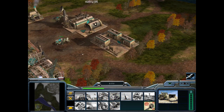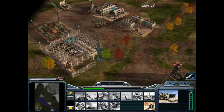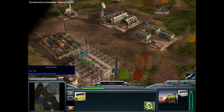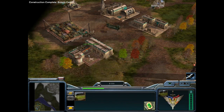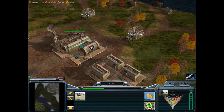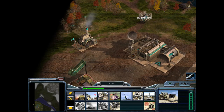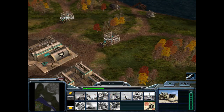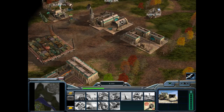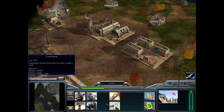The Chinese and the U.S. both have aircraft; the GLA don't, unless they capture them or capture units to build them — and you can do that in Command & Conquer Generals. You can capture builders. You have covert units that can steal money and destroy buildings. It is a game of deceptive simplicity and incredible, incredible depth.